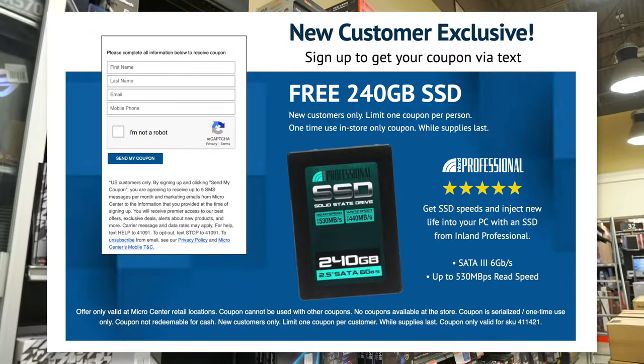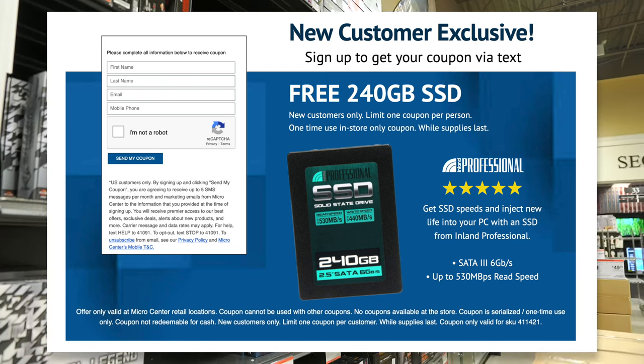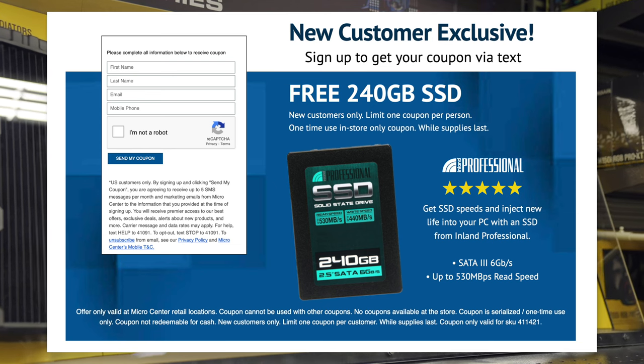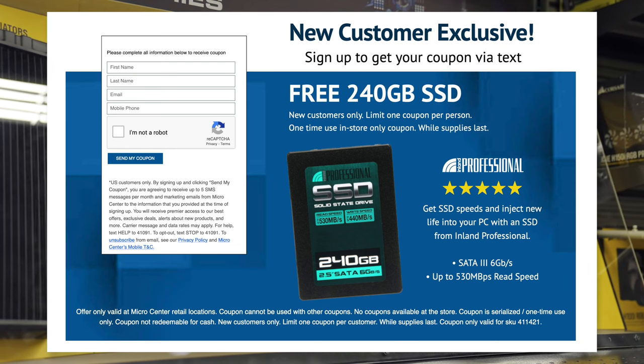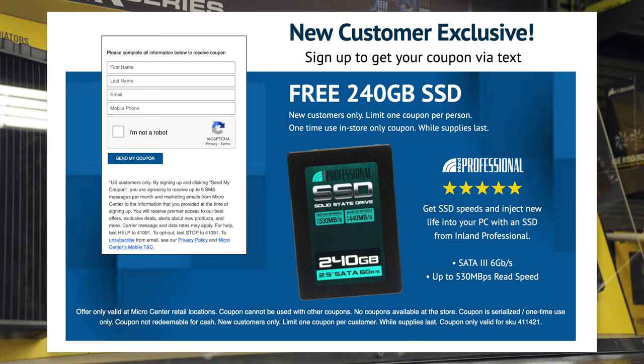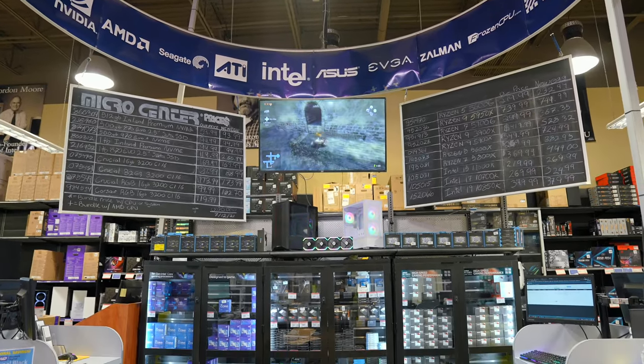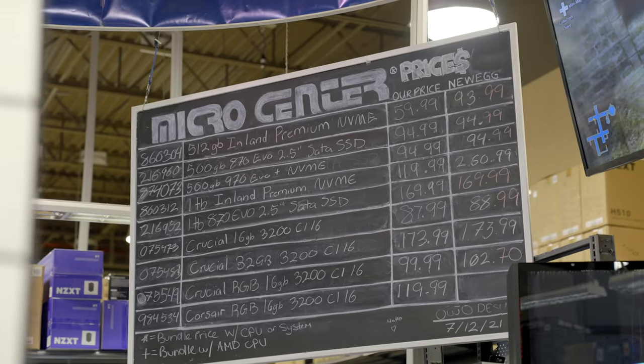If you really want the full Micro Center experience, go to their store and check it out. When you go to the store, you'll get a free 240 gigabyte SSD — there's absolutely no catch. Just show up to your local Micro Center and show them the coupon using the link down below, and you'll get a free 240 gigabyte SSD with no purchase necessary. Thanks to Micro Center for making this video possible — let me know down below if you've purchased anything cool from Micro Center.